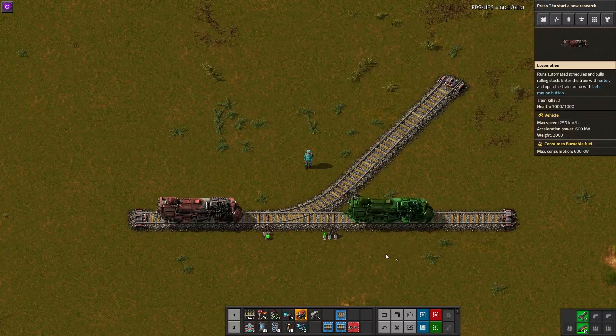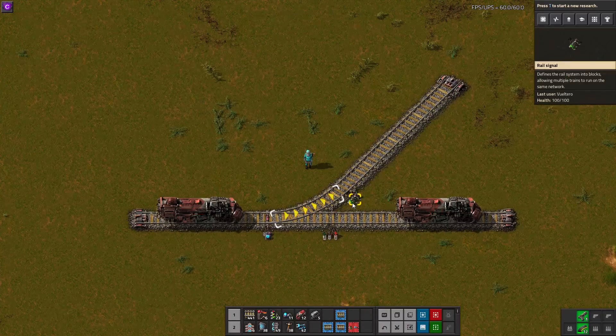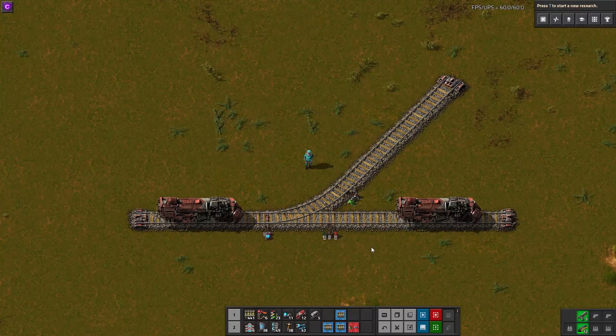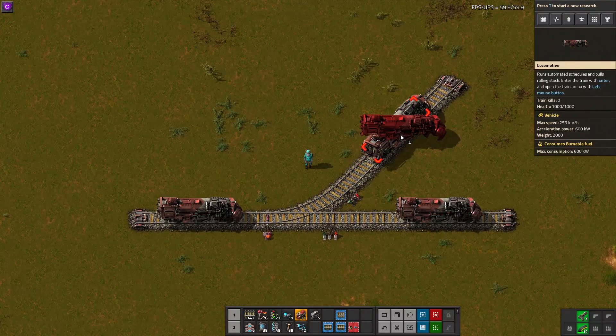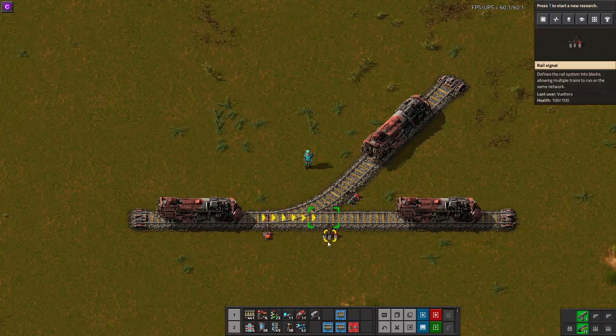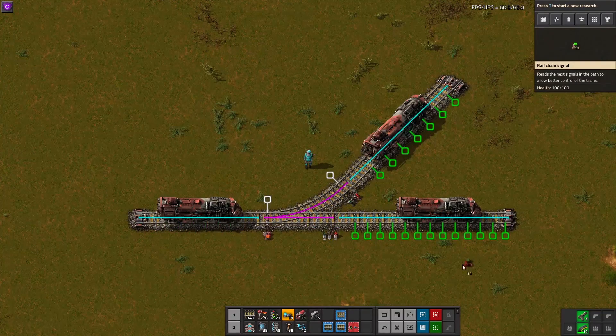Now, if I were to place a train on this block, this rail signal is going to turn red, indicating the next block is occupied, while also turning the rail chain signal to blue, indicating there's now one of the paths not available. The rail signals on the other exits are going to remain green, because there's nothing occupying their blocks. Finally, if I were to put another train on the other path of the junction, now all signals become red — the rail signals indicating their next blocks are occupied, and the rail chain signal turns red, indicating that all of its next rail signals are also red.